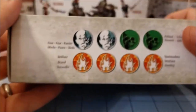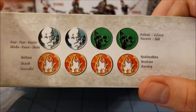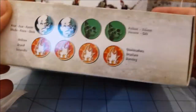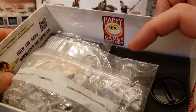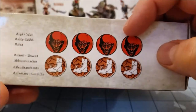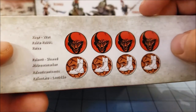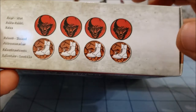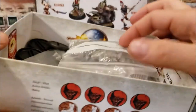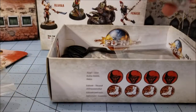One thing that bears mentioning is that despite not having any actual token sheet included, the box itself has all of the tokens you'll need printed on the sides. Since it's made out of sturdier cardboard, you can just cut them out — they even suggest using a large-size circular hole punch. Infinity does something similar with its boxes as well.